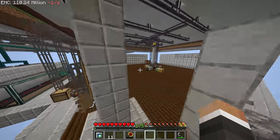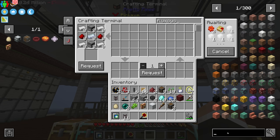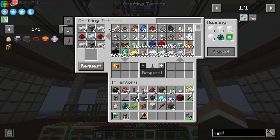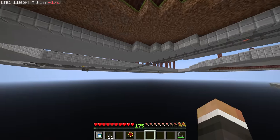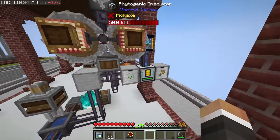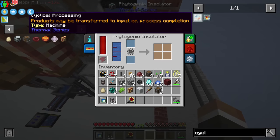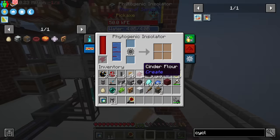If we put seeds in here, this will slowly but surely produce wheat for us. There are a few things we can do to make it faster: we can add a reinforced integral component, and flux linkage amplifiers. One augment I'd like is the cyclic processing augment — it says 'products may be transferred to input on process completion,' meaning seeds from the output go back into the input automatically. Alternatively, setting the left side to in and out might do the same without using an augment slot.